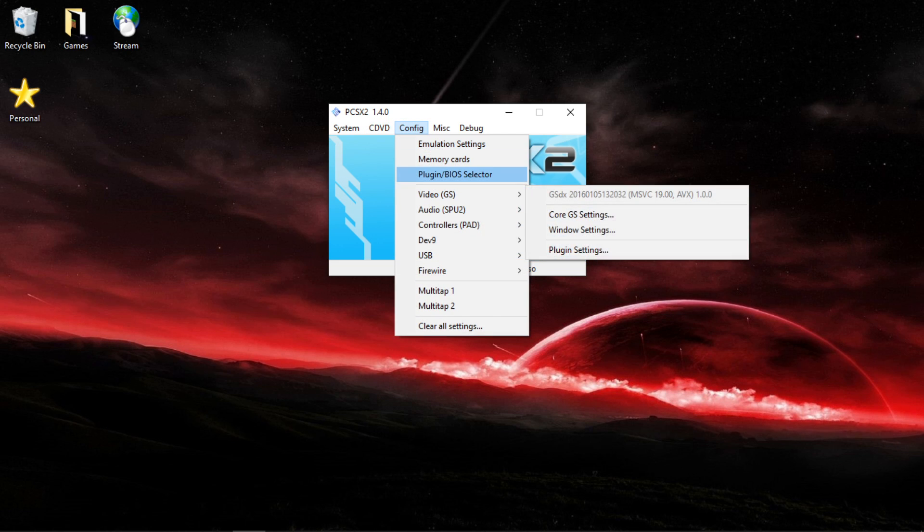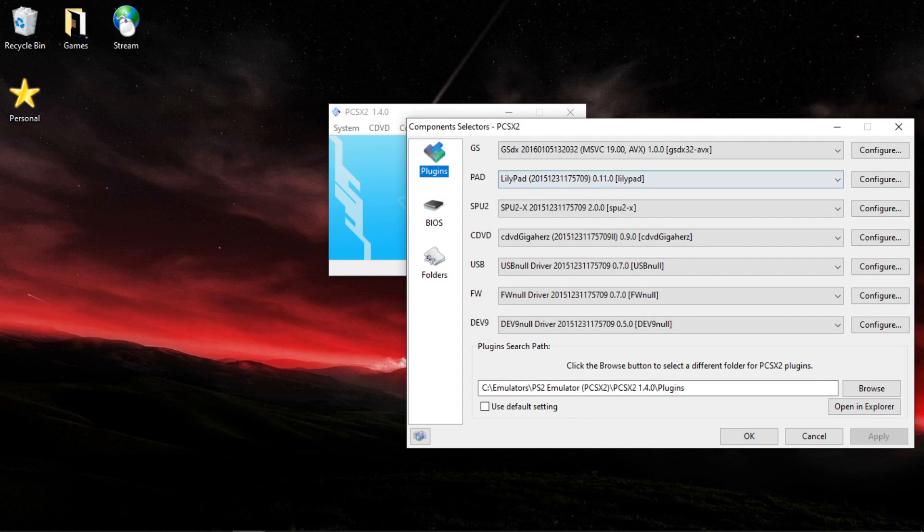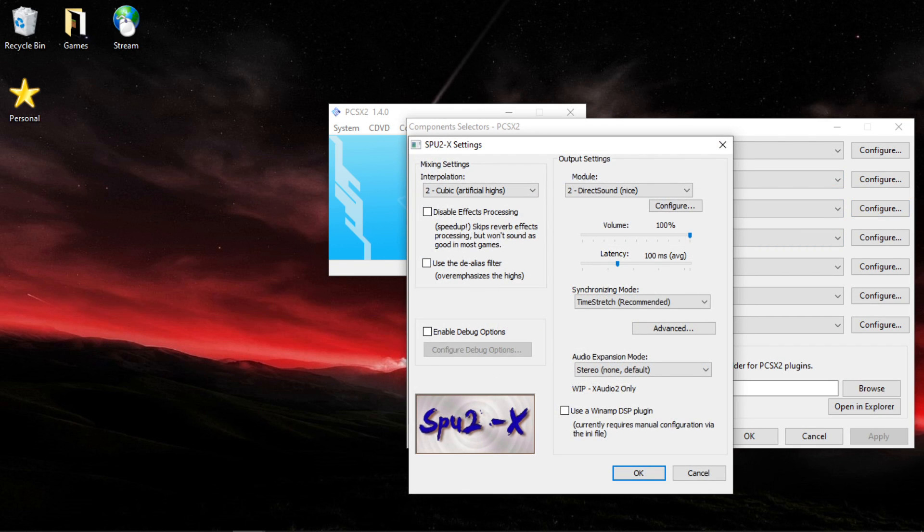Now you want to go to Plugin BIOS Selector. Go into SPU2, Configure. Make sure this is set to number two, Cubic Artificial Highs. And make sure everything else matches what is on the screen right here.